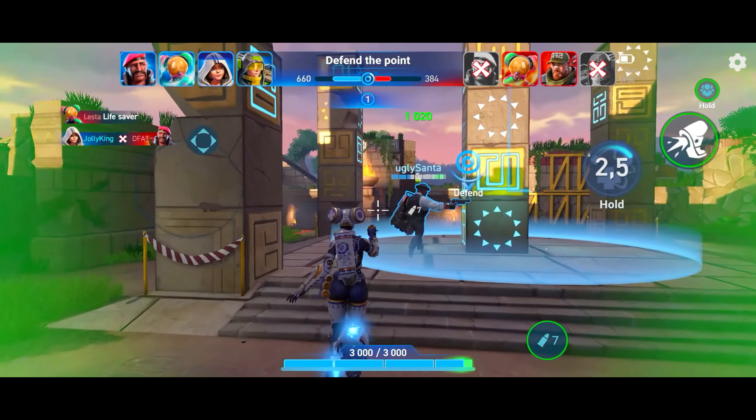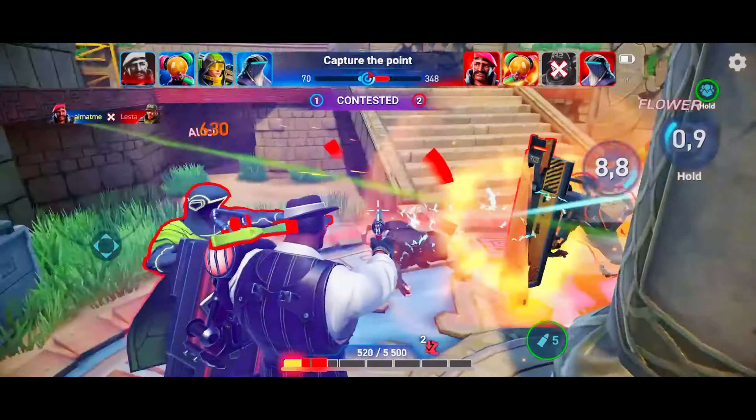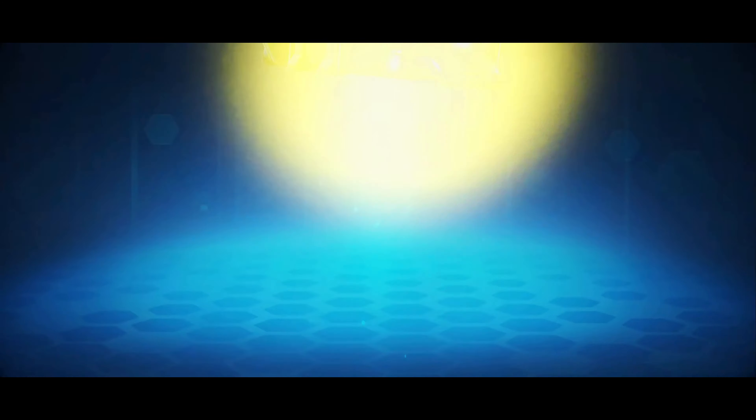Or maybe you want to choose Puff, the healer closest to your heart. Because as long as she keeps you alive, what's on her mind matters.